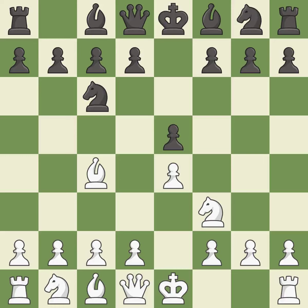The Italian Game starts with Bc4, which attacks the f7 pawn and prepares to castle quickly. Bc5 attacks the f2 pawn and helps control the important d4 square.